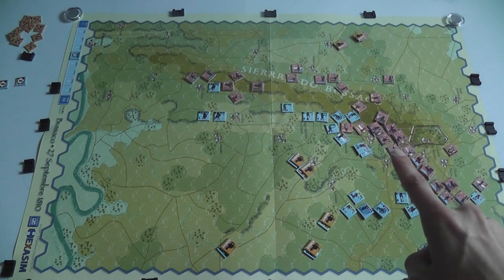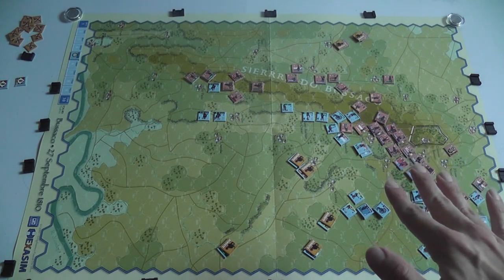The French player is really trying to climb those steep slopes, and the Anglo-Portuguese player has a huge advantage there because of terrain. On the other hand, the troops of the Anglo-Portuguese player are, on average, less effective than those of the French player — and that is the trade-off: quality versus position.